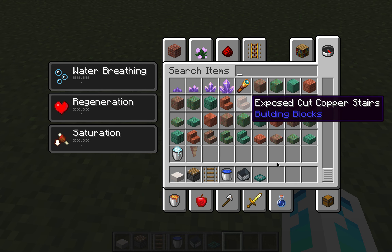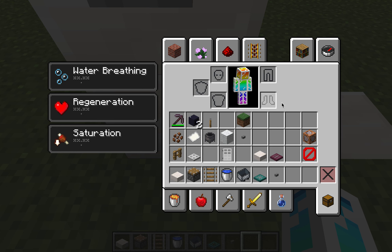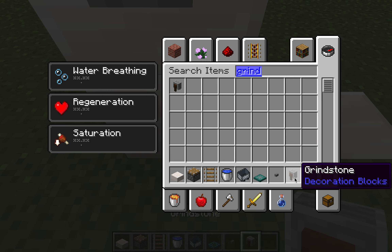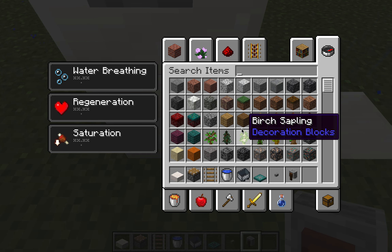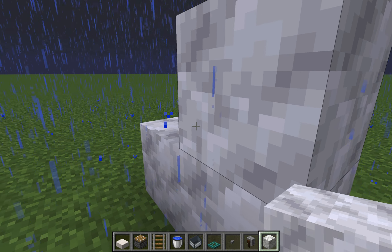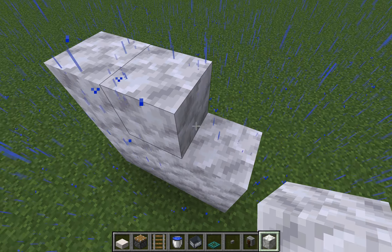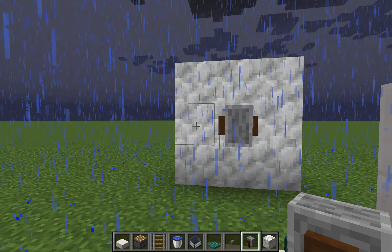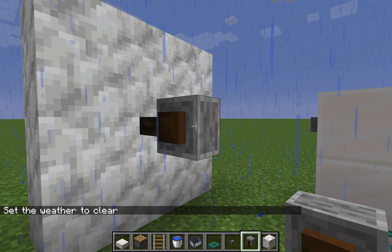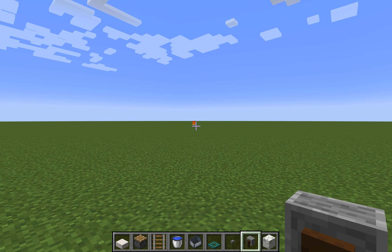If you want to give your toilet a flushing button, you have to get a stone button and place it on the side. Then get a grindstone and get something to place it on — I'll use calcite. Pretend this is the bathroom wall. You place the grindstone right here and it looks like there's a toilet paper roll.